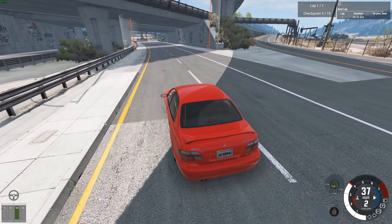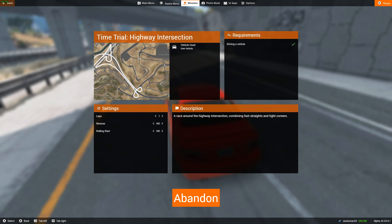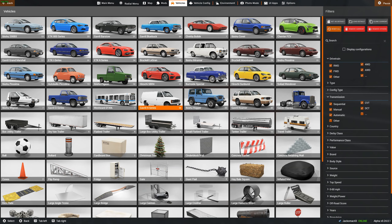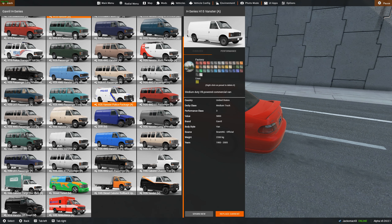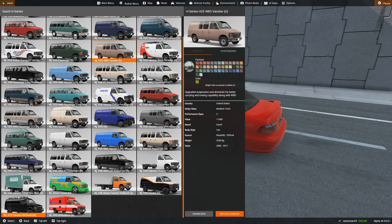I think we get the idea with that map — let's abandon and continue back into the main world. We're going to have a look at the Gavril H-series first before we look at the Pessima again, because there are lots of new variants. They've updated it totally and I'm going to go for the street-tuned one.